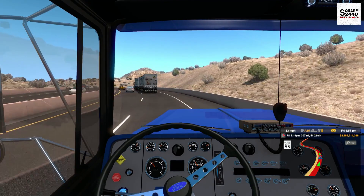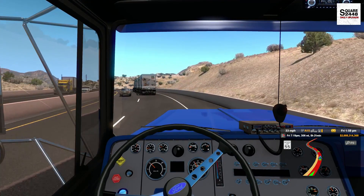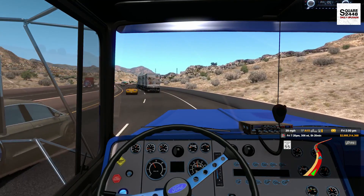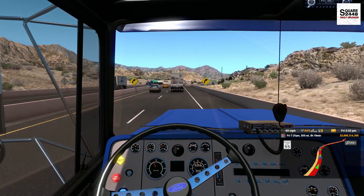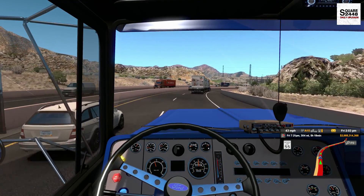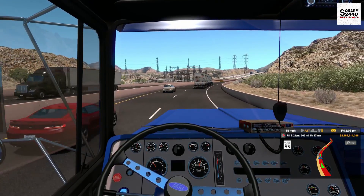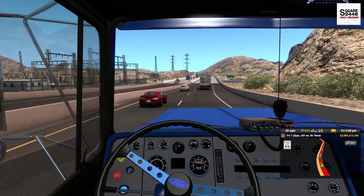It looks like we're cruising right through the Nevada deserts here, which is pretty awesome. One of the best things about American Truck Sim is the graphics and all the physics behind the game. So far this old Ford has been doing one great job. I really do like having around 500 to 600 horsepower in a semi — I always try to spec that.